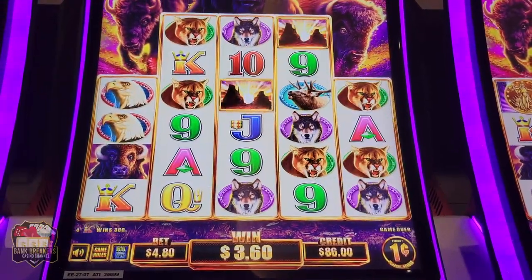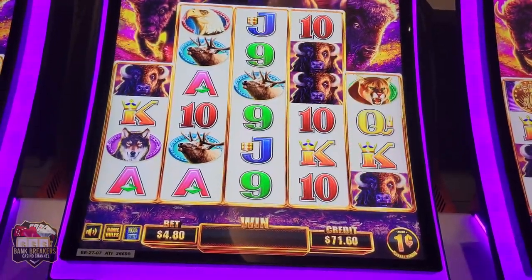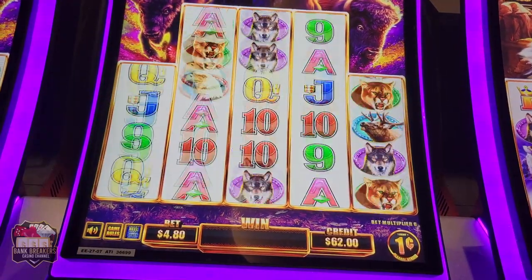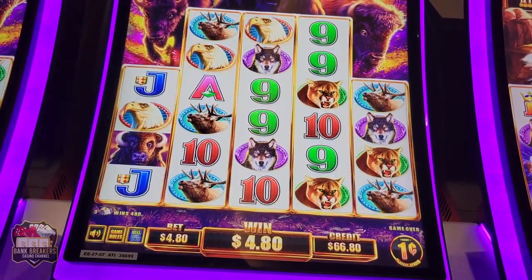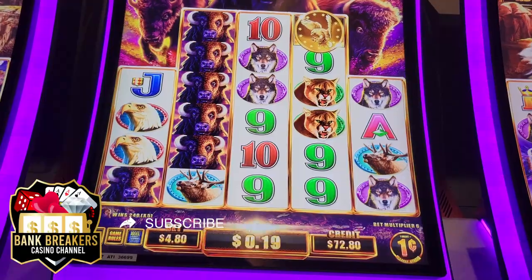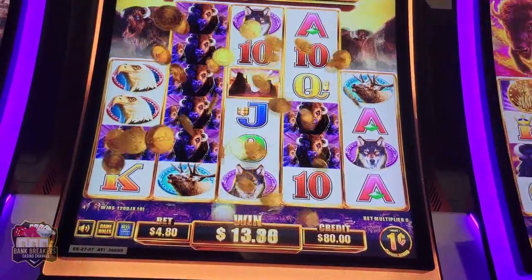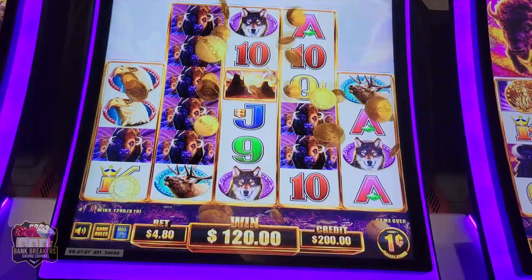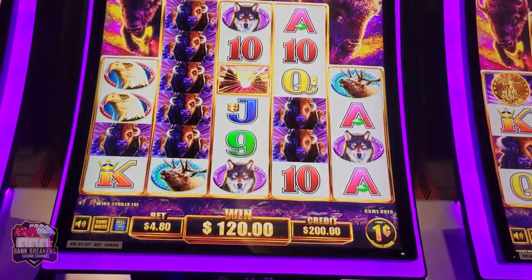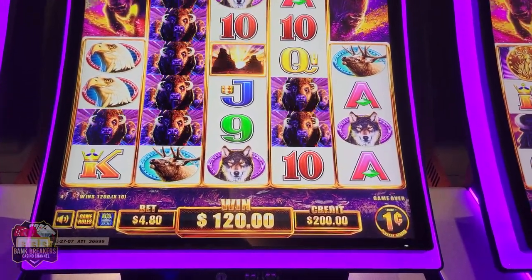We're down to $82 — almost done with our buy-in here. Come on, lady luck, you need to be smiling. Give me some buffaloes! Buffalo! $120 — we're at $200 even. You know what, we've been going here for like 23 minutes, so why don't we take our losses and come back another day? All right guys, that's going to do it for this video. We'll see you next time.